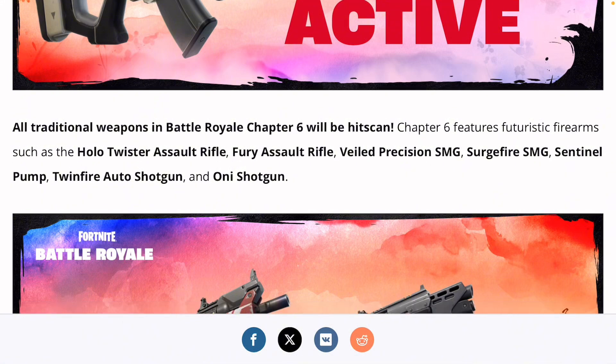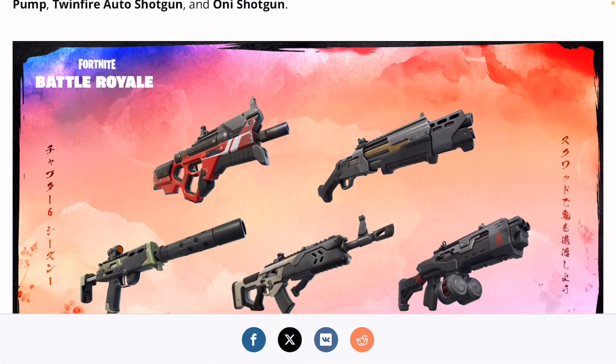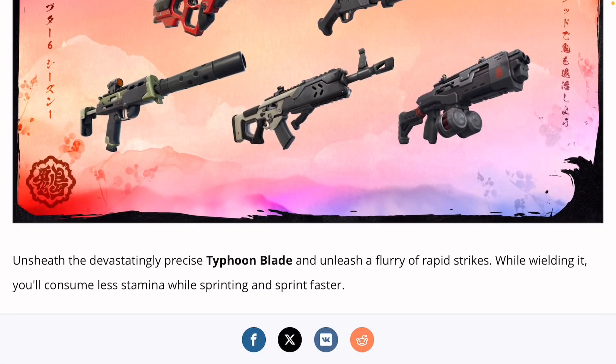We also got some brand new guns: we got the Holo Twister Assault Rifle, Furry Assault Rifle, the Vilded Prussian SMG, the Shiftfire SMG, the Sentinel Pump, Twinfire Auto Shotgun, and the Ani Shotgun. I honestly prefer the Auto Shotgun — it's pretty cool.